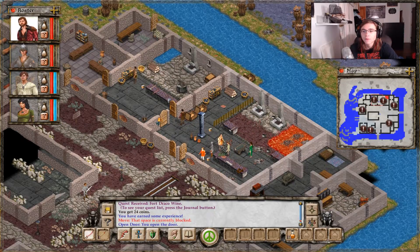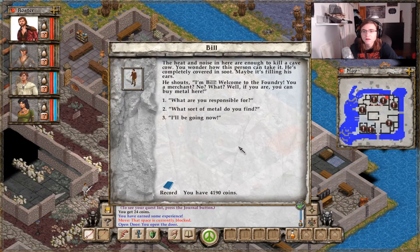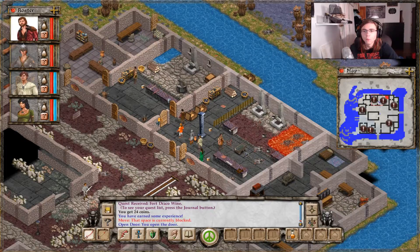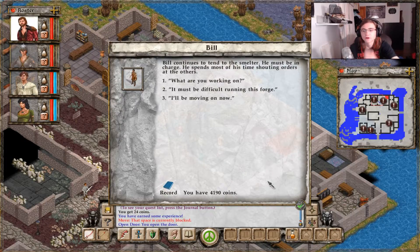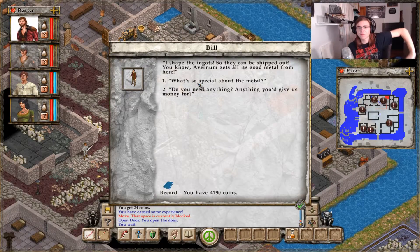Why are there two Bills in here? I'm so confused. So he shapes ingots. I guess there are two different people. That's so weird.